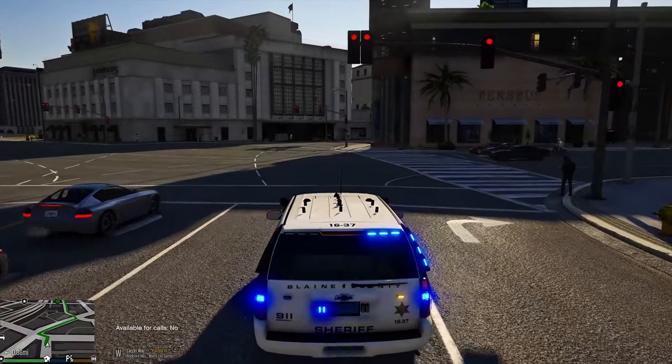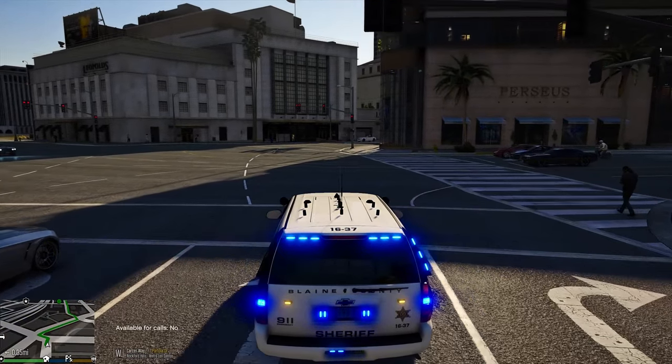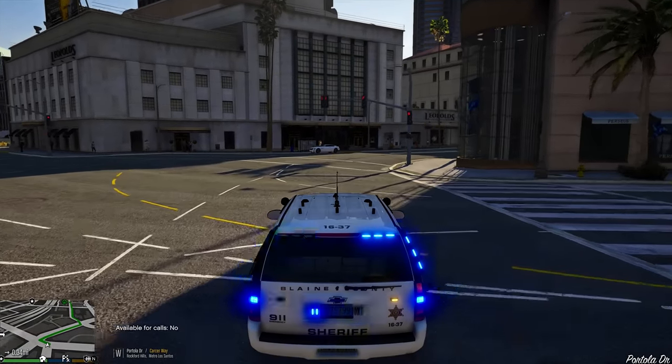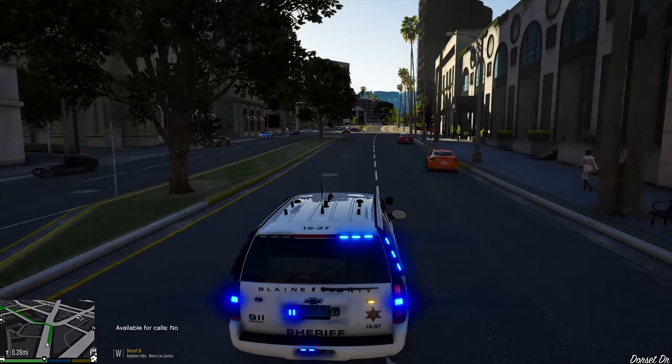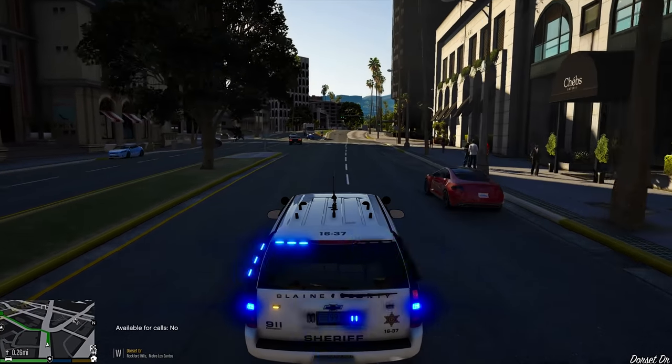So you just drop it in there and it puts custom buildings. Like I have a Burger King up in Vinewood. It's really cool to do that.